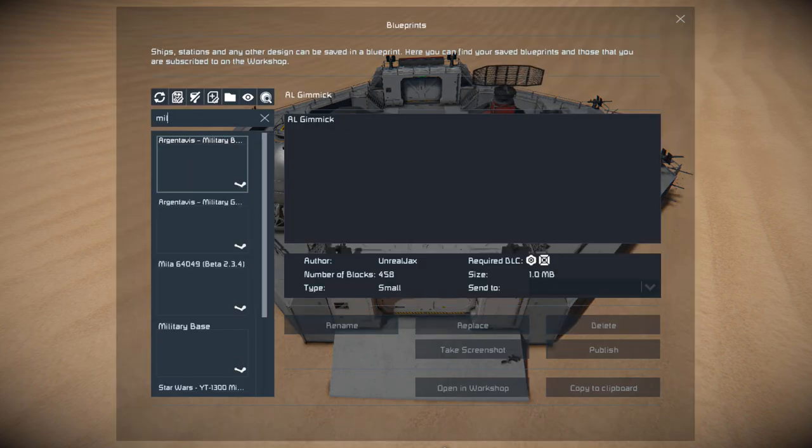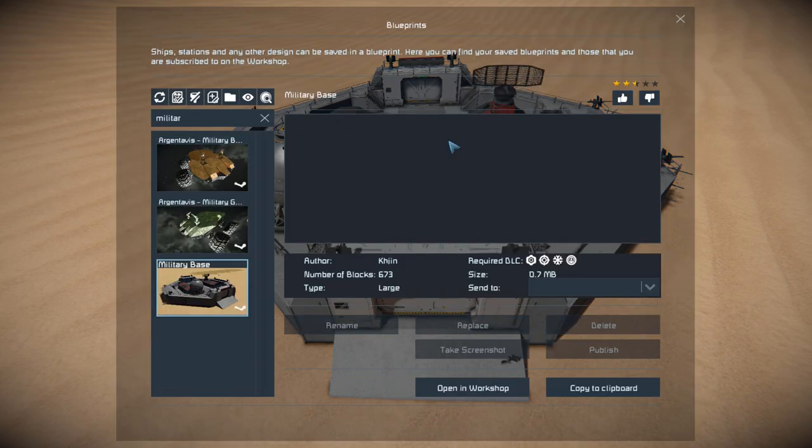Pressing F10 and finding the Military Base in the spawn menu. This thing is 673 large blocks, using the Decorative Block number 2, the Warfare, Frostbite and Heavy Industry DLC packs. We've got no other information whatsoever.